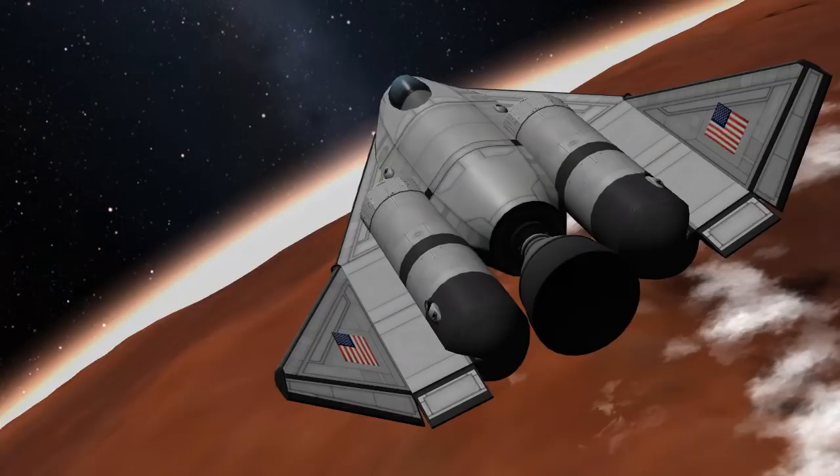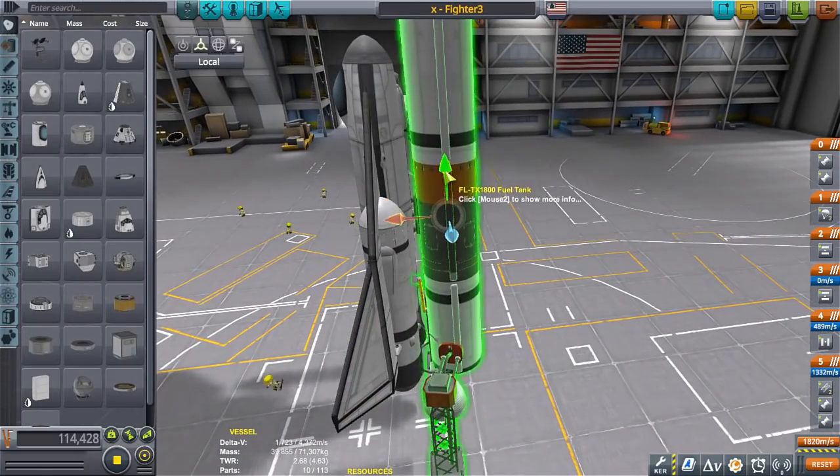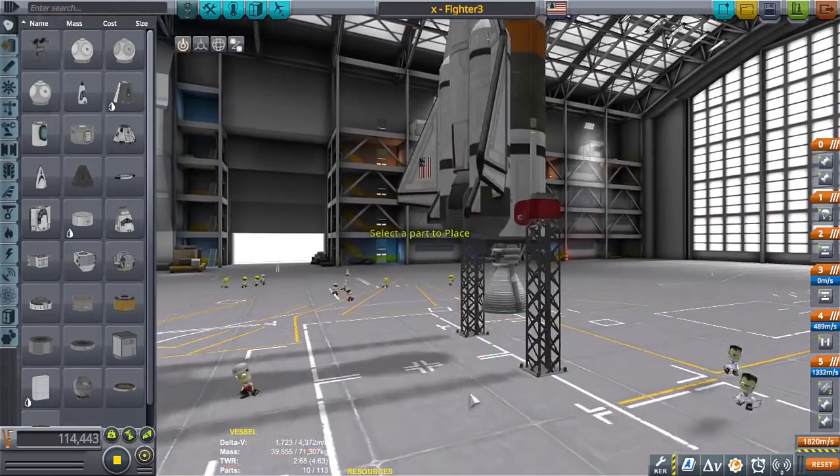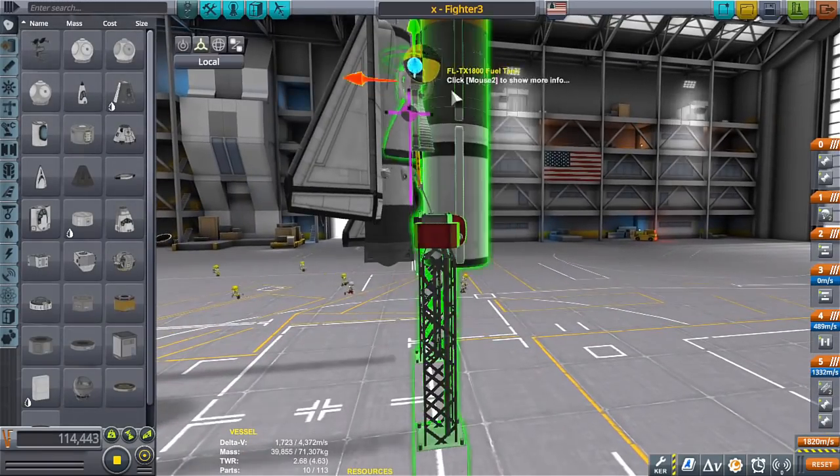The fighter that I made strictly for Duna was great for Duna because of its low gravity and thin atmosphere. So it only needed one engine in order to get up there. But the same type of design wasn't going to make it for, say, Kerbin.